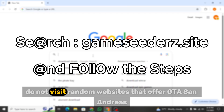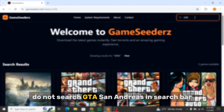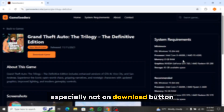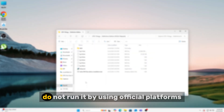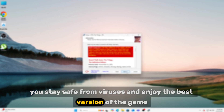Do not visit random websites that offer GTA San Andreas Remastered for free. If you land on a suspicious site, do not search GTA San Andreas in the search bar and don't click on the title or image, especially not on the download button. If you accidentally download a setup file from such a site, do not run it. By using official platforms, you stay safe from viruses and enjoy the best version of the game.